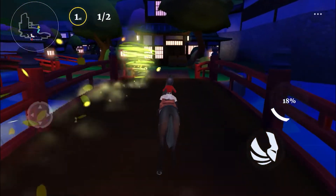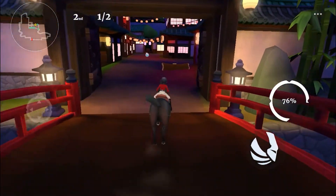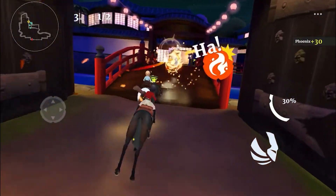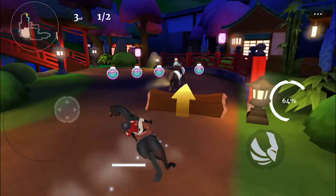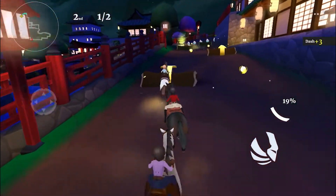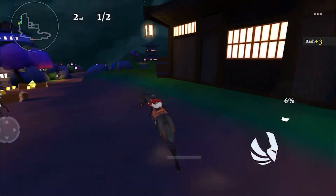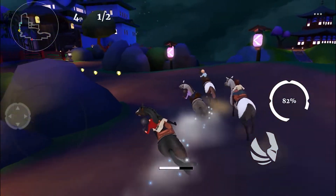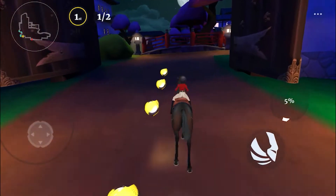Sometimes the pathways you can take are a little unclear — at one point I realized there were actually two paths and I had no idea. If you get an icon confirming your action, you actually hit the item. You can't drift while jumping — if you let go slightly too late it doesn't chain into a jump. Also, don't drift while you have a speed boost active or you waste the boost. That's a mistake I just made.